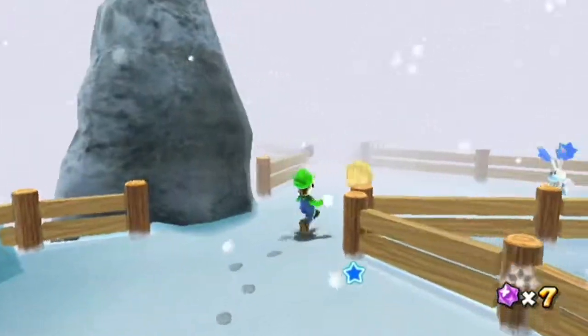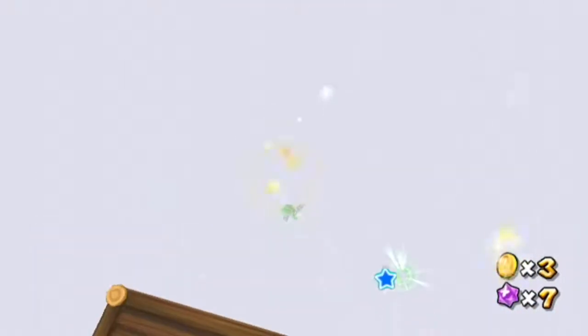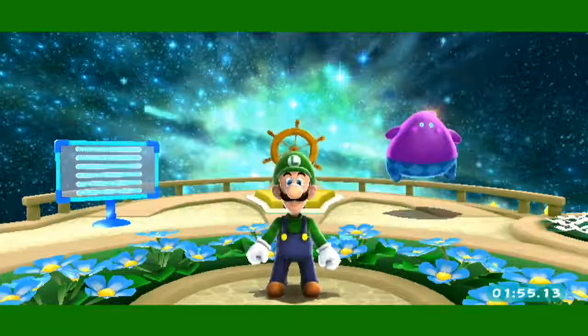Star number three. Once you get to this section with the blizzard, go to this bunny and jump off into the snowy abyss below and then you'll find the star. It's some one-ups — it's a real nice, cute little area. And there you go, you got the star. Galaxy complete.